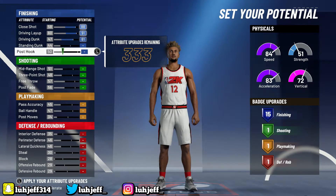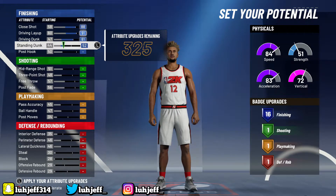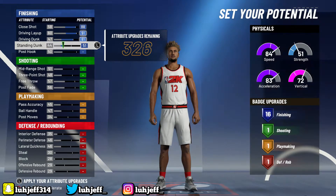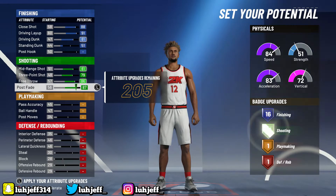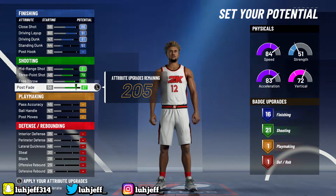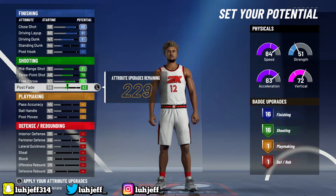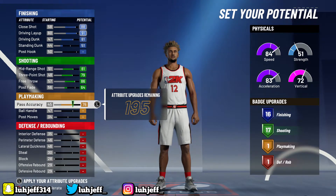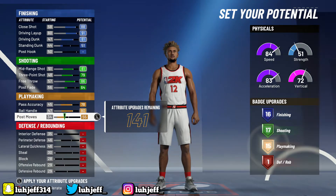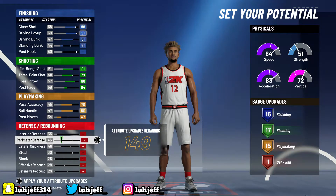The only thing I said was whack about the playmaking — it was a last-minute decision. When the game first came out I made him a shooting guard and didn't test out the build, so I didn't realize I wasn't getting Dimer or Floor General. That was annoying and threw off everything. I wouldn't have even taken 15 playmaking badges if I'd known that — that was just my mistake. If you really want those badges, you'll have to make this build as a point guard. Shooting guard can't get them. I stuck with it because it was too late once I noticed.